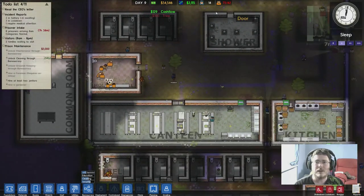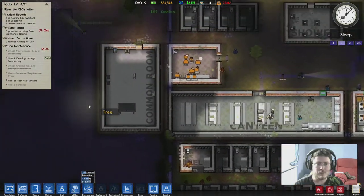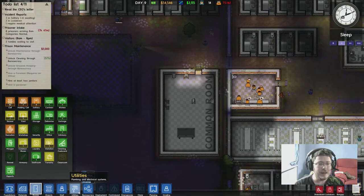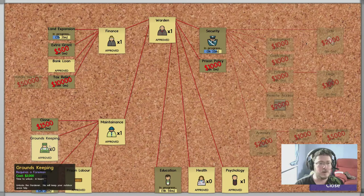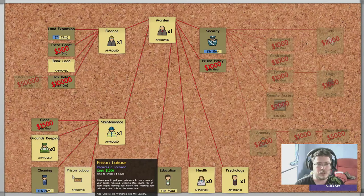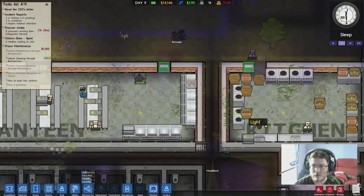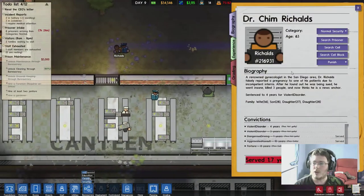62 out of 75 safely housed - not bad, not bad. Was it a cleaner's office we needed? Do we need a cleaner's office? Cleaning, groundskeeping - approved. Education, prison labor - put your prisoners to work around your prison, saving you on staff wages. Also unlocks the workshop and the laundry. So how can I get guys to do work then? Can I give any of you a job?